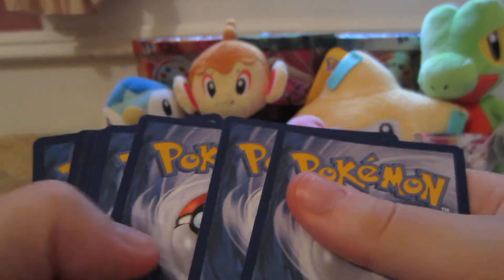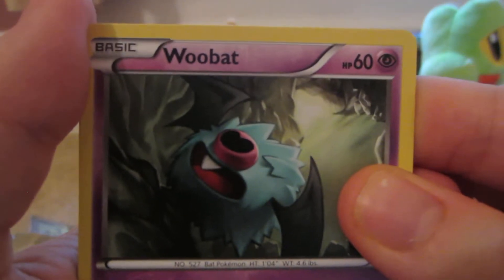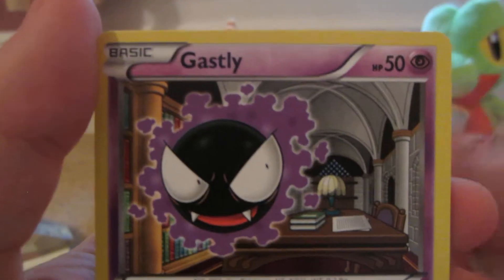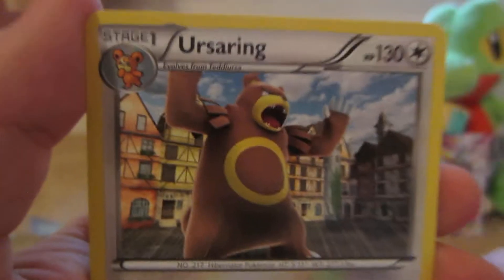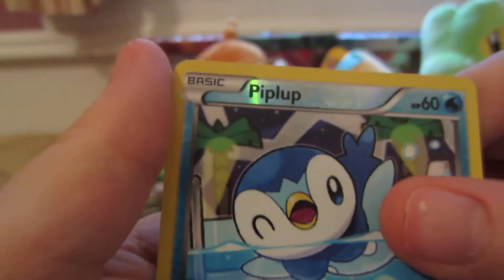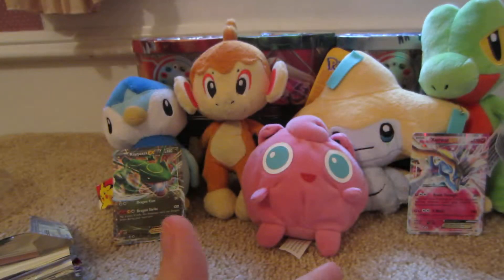Next pack, Breakthrough. Here we have Woobat, Gastly, Doduo, Staryu, Cyndaquil, Deino, Super Rod, Ursaring, Piplup Reverse — which is a common — and the rare is a Chatot non-holo.